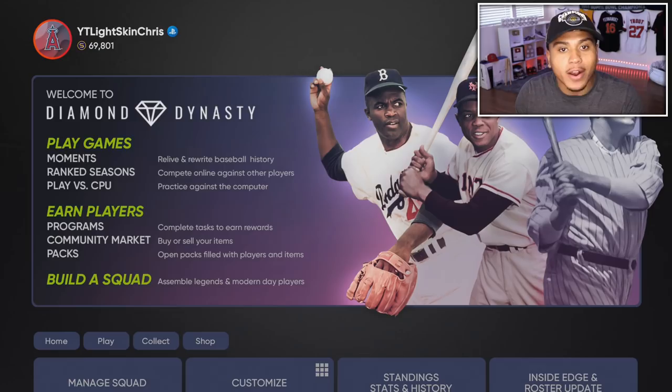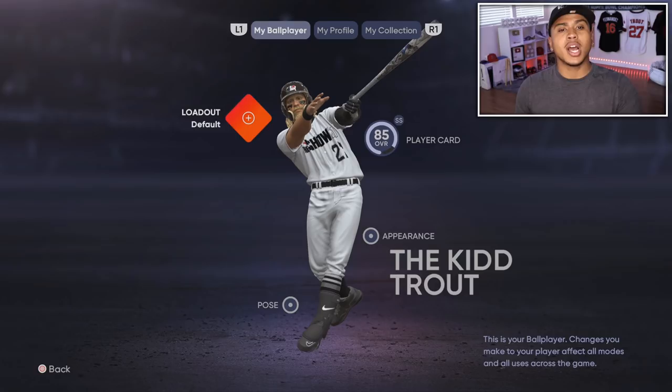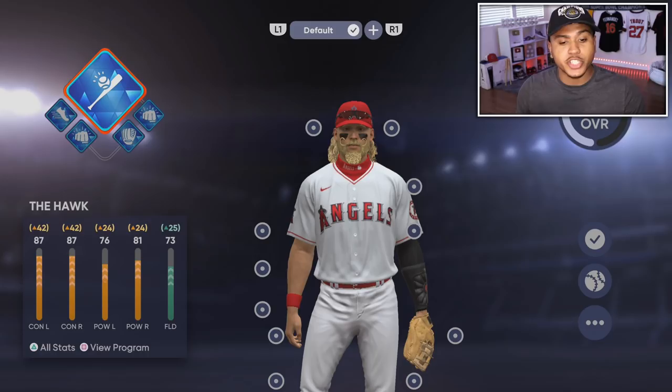Let's get into everything ballplayer. If you don't know how to get to the ballplayer screen, go up to your emblem and press A on Xbox, then come over to your loadout. I'm going to show you the best archetypes and the best ones you want to go with, because a lot of these don't show you what they lead to, and no one knows how to get a catcher.